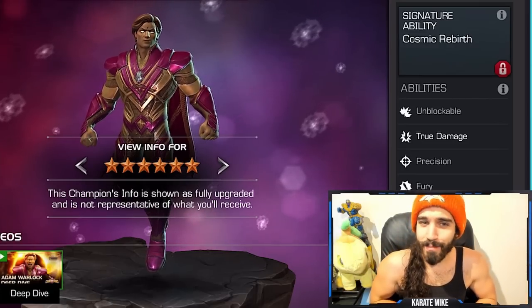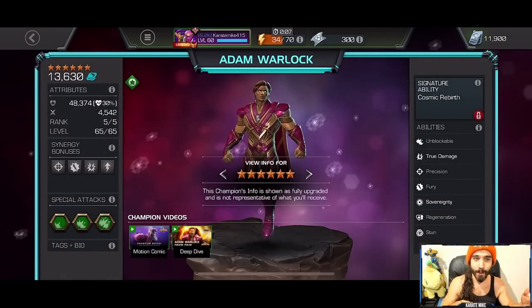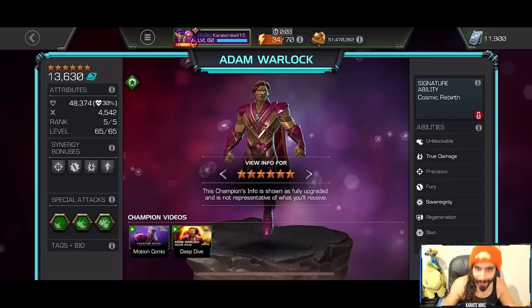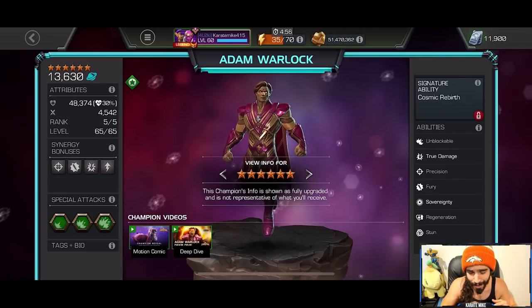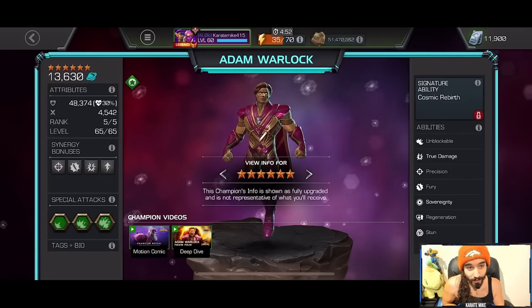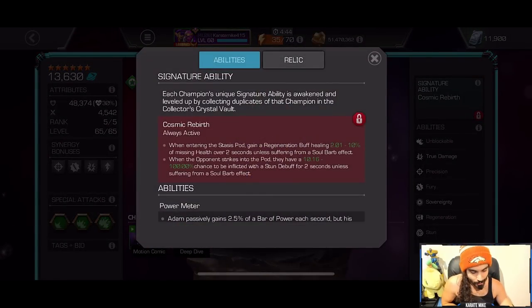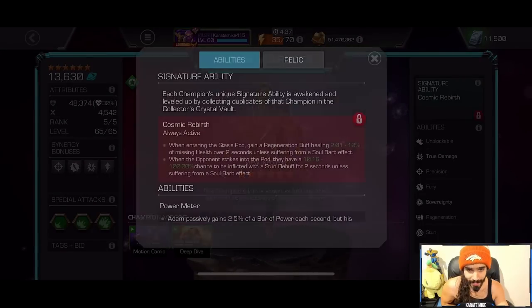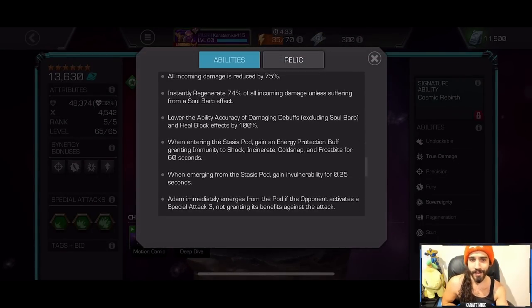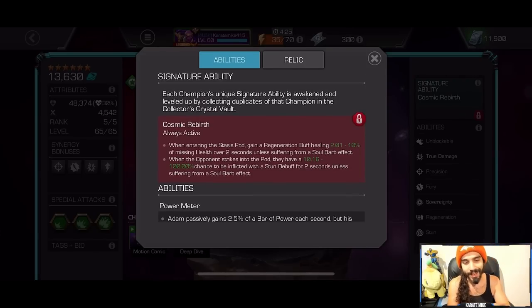All right, what is going on? Today we're talking about the newest champion entering MCOC — Adam Warlock. We're a little late but that's okay, we're gonna jump into it. Everyone was opening their six-star crystals and no one had time to look at Adam Warlock yet. This is not mine — I do not have a six-star rank five unduped Adam Warlock, this is just in the unowned section. He has a lot of abilities and we'll break it all down today. I'll tell you the important stuff and it'll make much more sense when you see it in action.